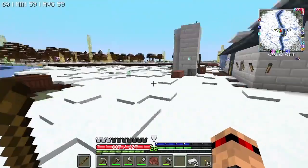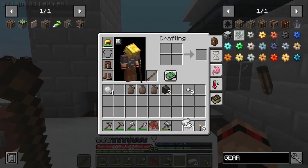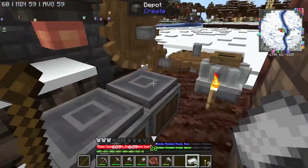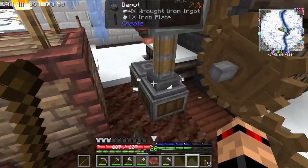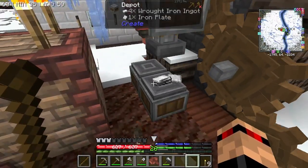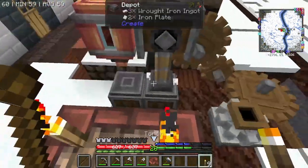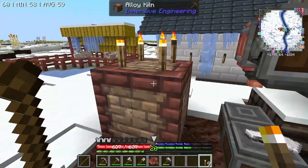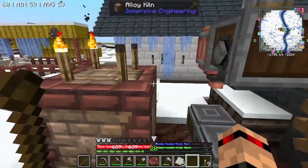There's the glue for us, and a little bit more — perfect. I need five iron plates, so stick them on like that. I need to wait for this to finish. I really want to use the alloy kiln and I don't know why. Anyway, that is all of these done.